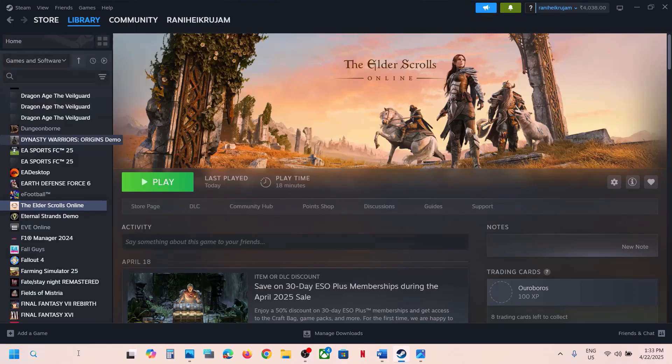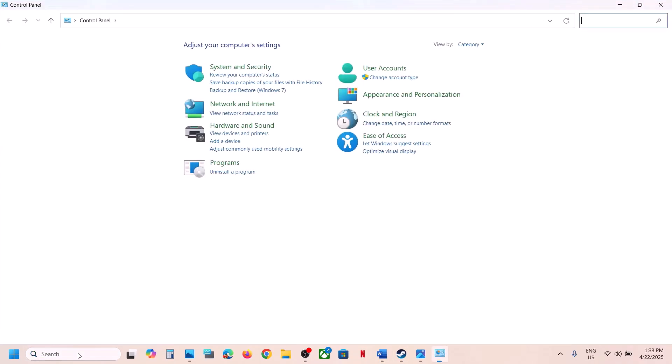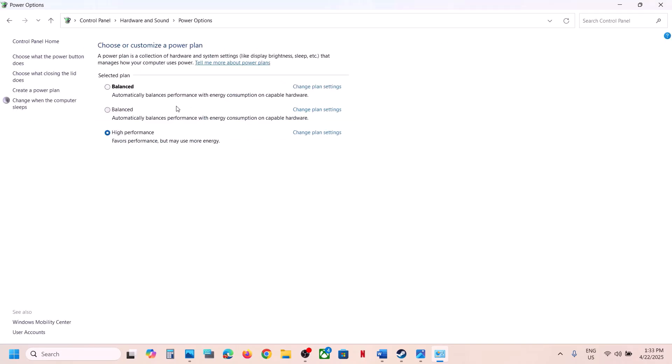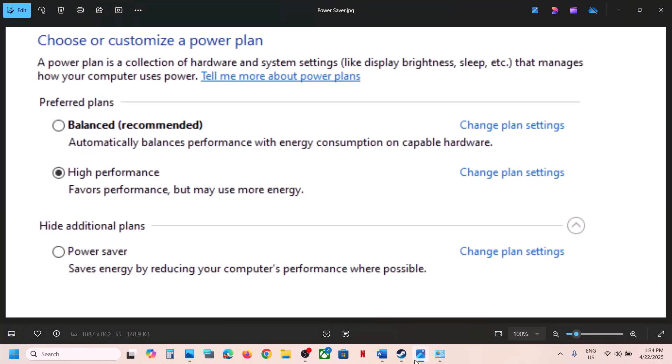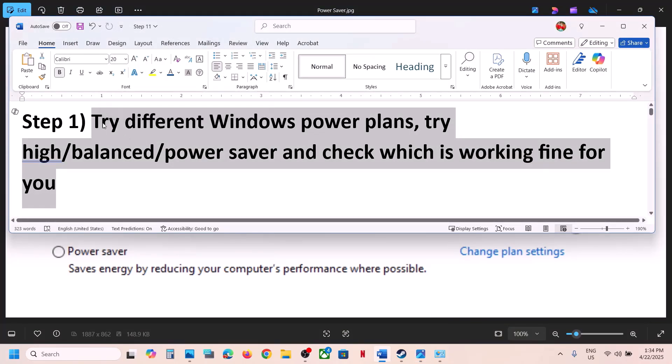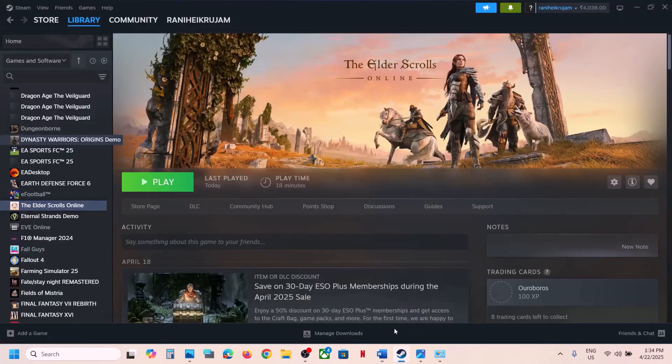Type in Control Panel in the Windows search box and click on Control Panel. Click on Hardware and Sound, then go to Power Options. First, try High Performance — this has worked for many players. If that does not work, try Balanced, and if that doesn't work, try Power Saver. Try these different options and check.